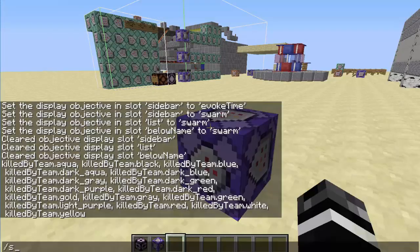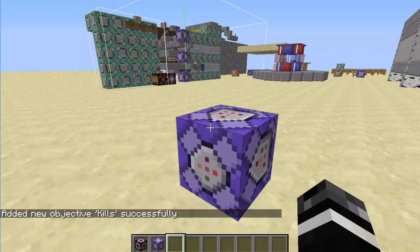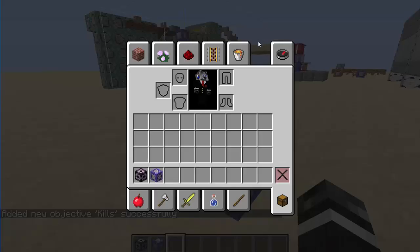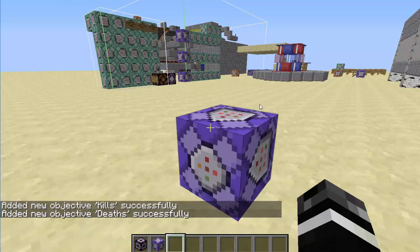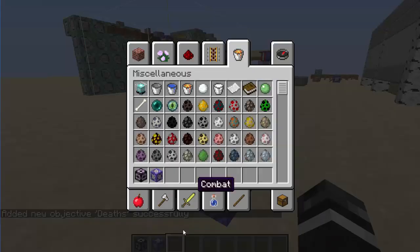First, what you want to do is create a new scoreboard to actually be displaying. So I'm going to do scoreboard objectives add kills, total kill count. So then it's going to display how many kills I have. And maybe I should do one that's deaths and then death count.